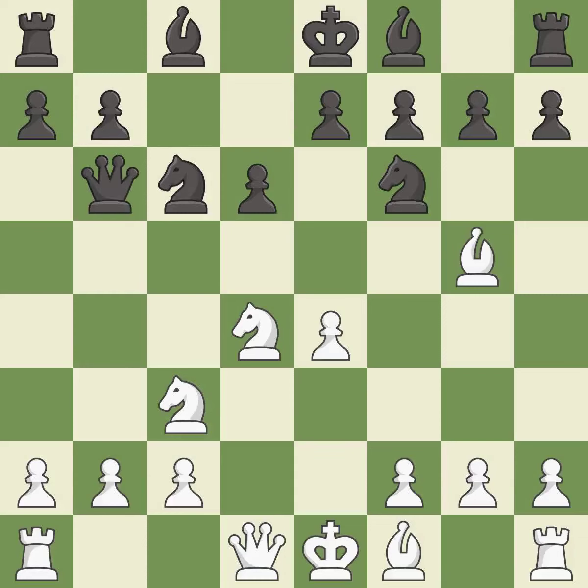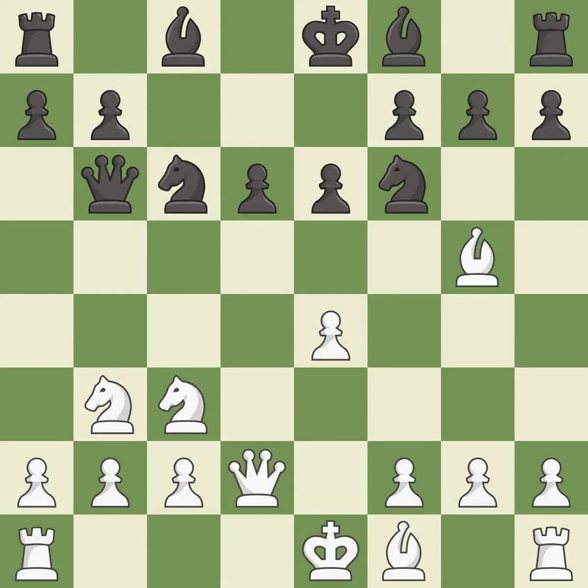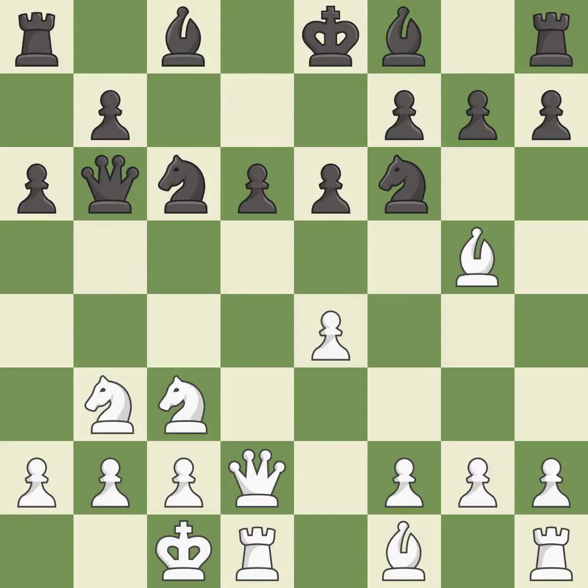Qb6 develops the queen and attacks both the d4 knight and the b2 pawn. This blocks an attack on a vulnerable pawn and prepares the bishop for development. This activates the queen by developing it off of its starting square. Castling gets the king to a safer square, out of the center of the board, while also developing a rook. Castling queenside tends to be more active because the rook is closer to the center. It is the last book move.